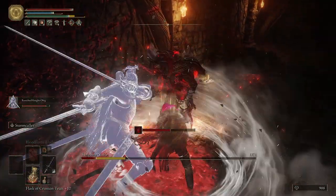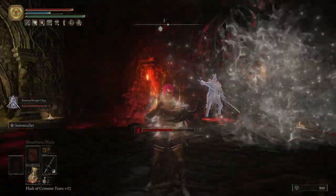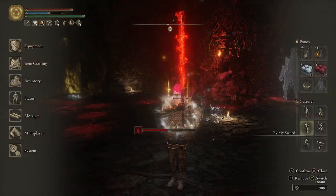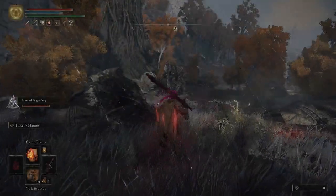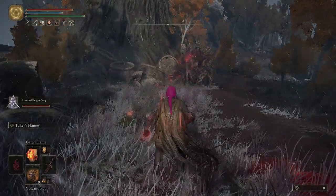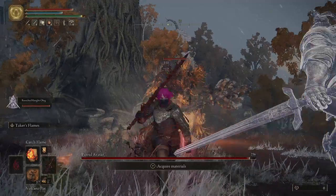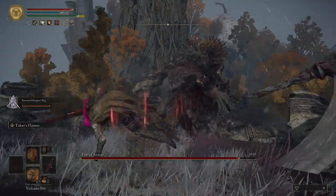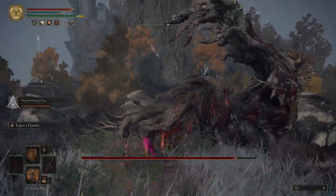The Ritual Sword Talisman is going to be important in the next boss fight, which is against the Putrid Avatar in Caelid — more specifically the Dragon Barrow. This fight is really fun, and the main thing is that I trust that this Putrid Avatar without the Opaline Hardtear it's guarding is just going to be able to one-shot me with how hard it hits.